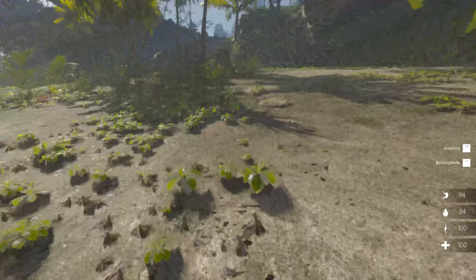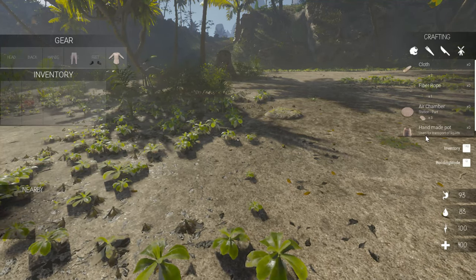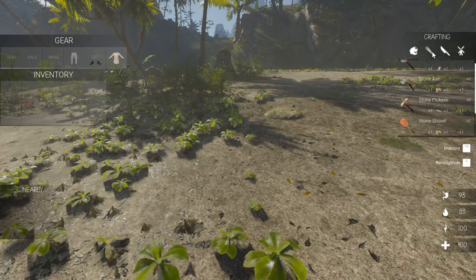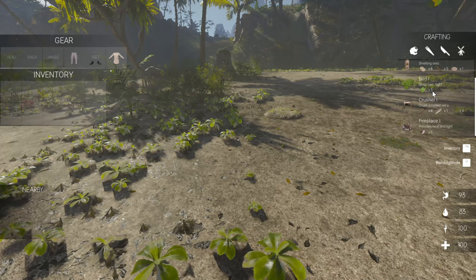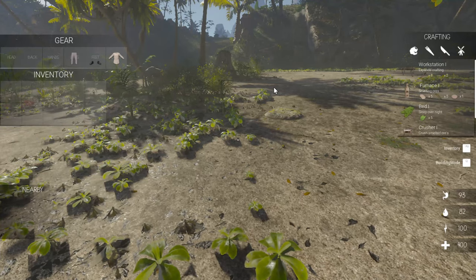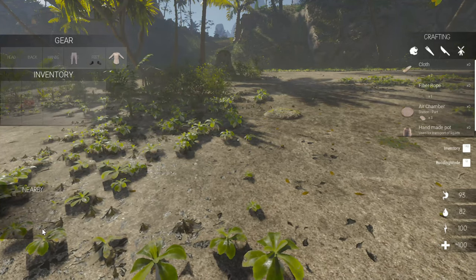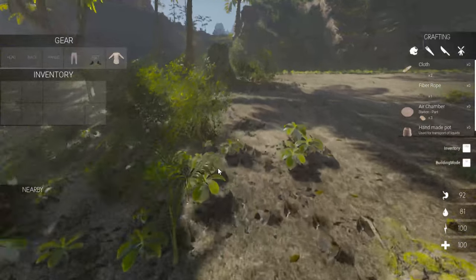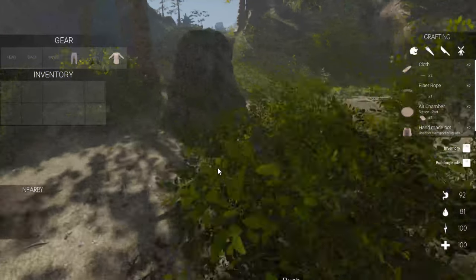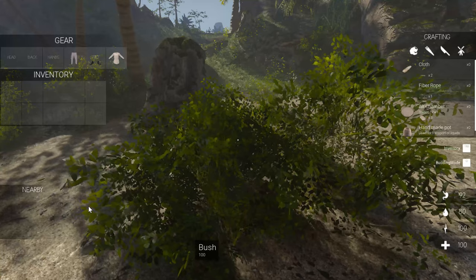I think I like doing first person. If you hit Tab, it's going to give you your gear and it gives you your crafting menu on the right-hand side. You can do your tools and weapons, and then we got buildings. On the bottom left down here, we got this nearby box. If you're close to something that you can actually pick up, it should give you a picture of it in that box so that you know to pick it up.